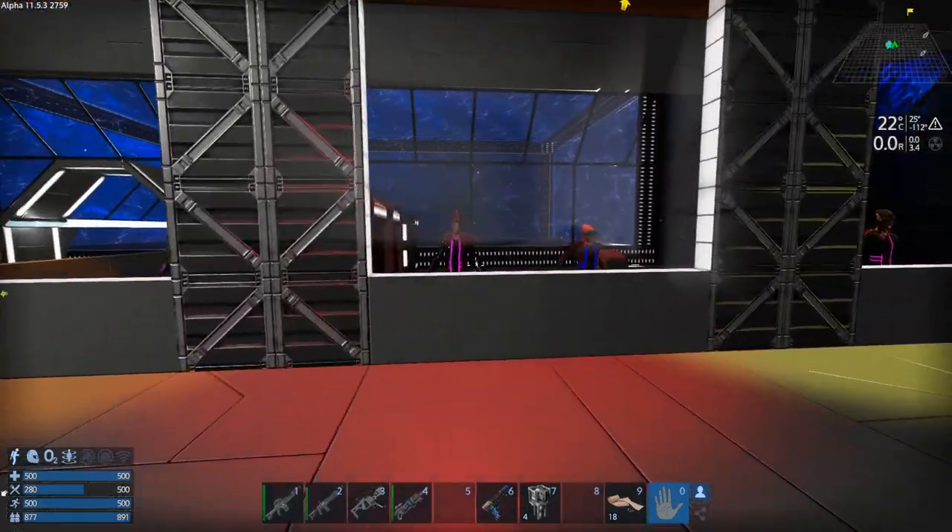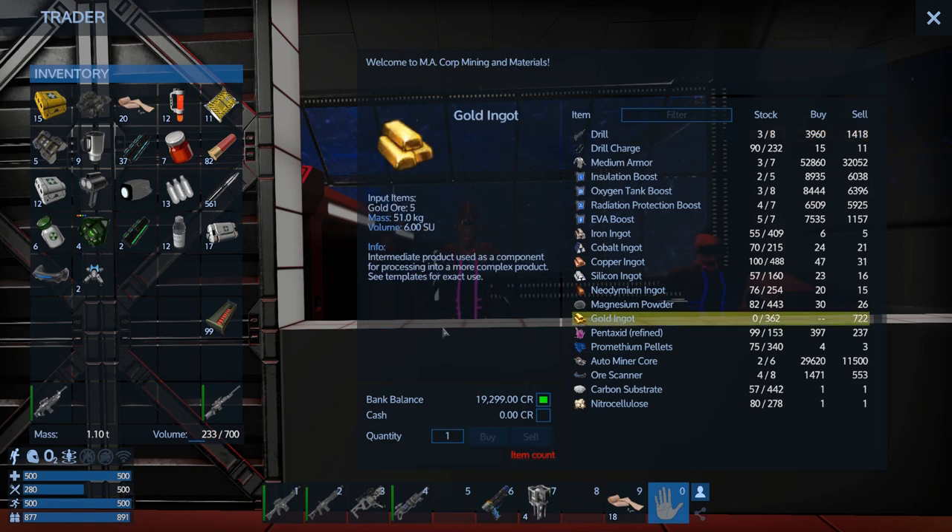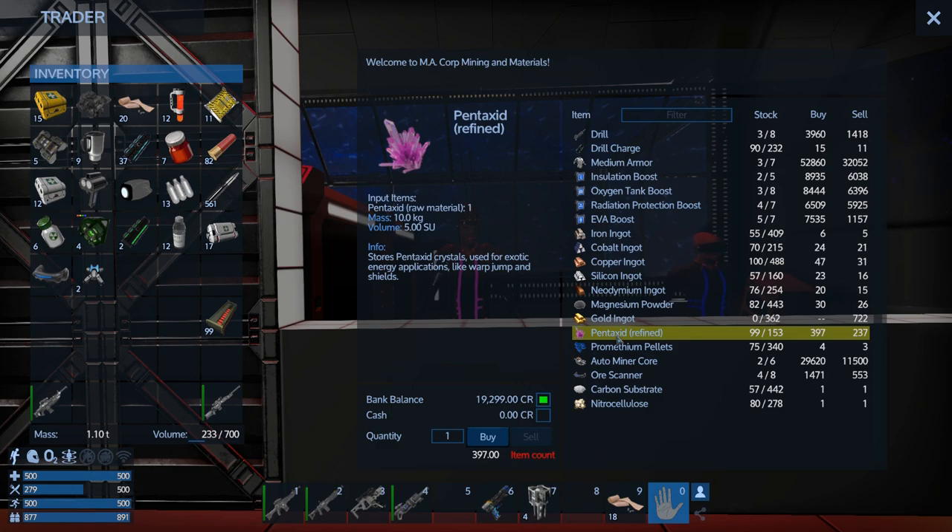Let's check if this vendor will buy more of our stuff — yeah, he'll take five more. Gold ingots? Nope, he won't sell gold ingots, but he does have refined pentaxid so we're going to go ahead and buy all of that up. We do need copper though — we're almost out of copper. But every chance we get to buy pentaxid, we've got to do it.